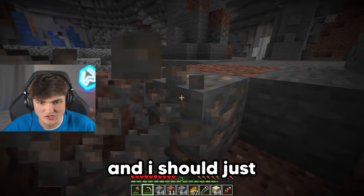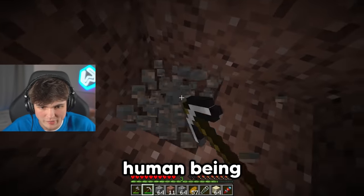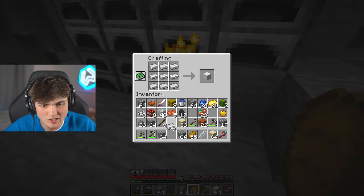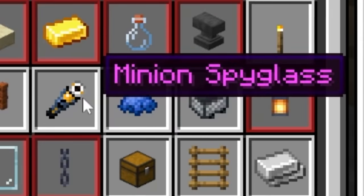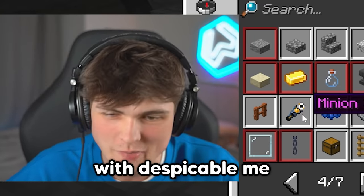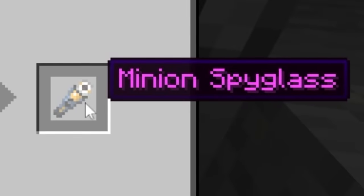Maybe I should not nuke everything and I should just collect a bit of iron like a normal human being. Considering all I've focused on is protection, I'm thinking I could be really smart right now. If I craft an iron block - you seeing this? What does that look like? It looks a little bit like it's got something to do with Despicable Me, aka minion spyglass.